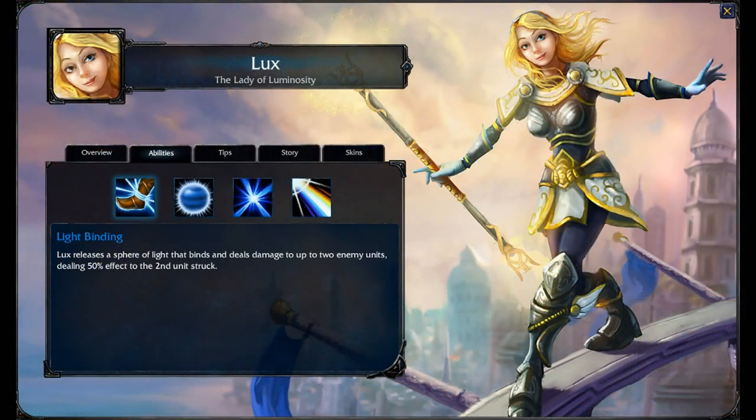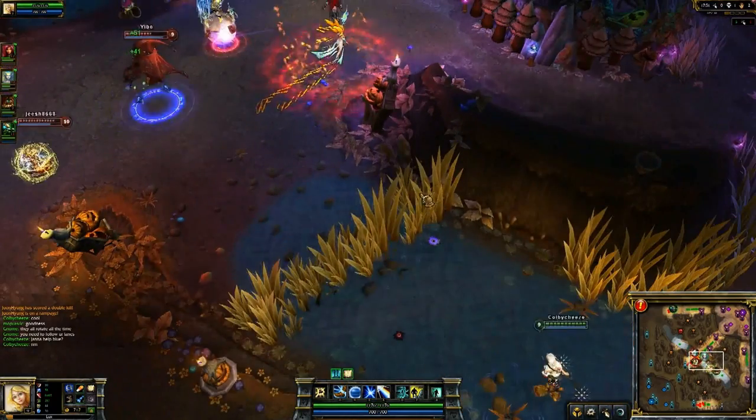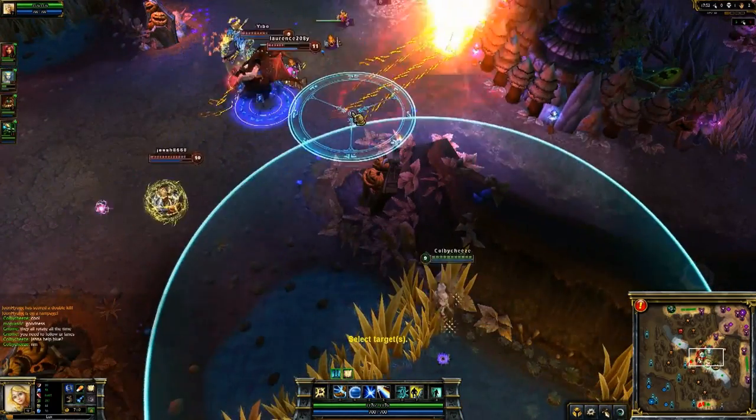So here we go — Lux's first spell is the Q, Light Binding. She'll release a sphere of light that binds and deals damage to up to 2 enemy units, dealing 50% effect to the second unit struck. You're going to be using this a lot in your team fights to try and bind enemy champions for your team to start doing damage. It's not the best damage until you get really late game.